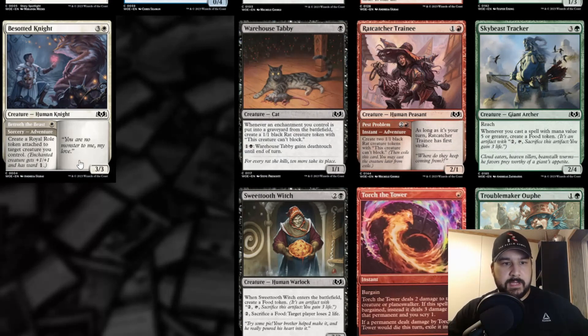Beside a Knight — three and a white, adventure card. The adventure side is Betroth the Beast — for one white, create a Royal role token attached to target creature you control. Enchanted creature gets +1/+1 and has ward one. That's pretty good! You're making an aura that gives something +1/+1 and ward one for just one white. I could see this maybe sliding into mono white auras or heroic, since heroic doesn't have a lot of hexproof. Ward one isn't terrible there. The creature side is a 3/3 for three and a white — mediocre, but the adventure is decent.